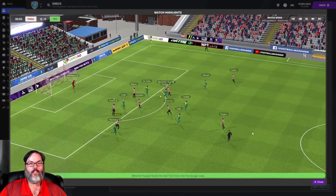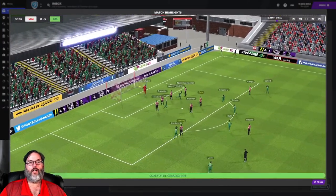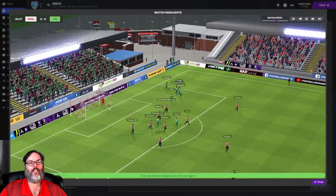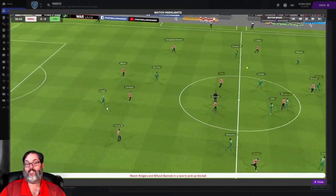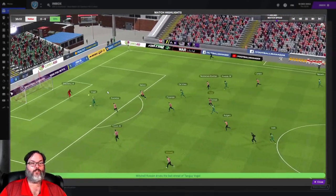Kwasi knocked away, tackled, and then — wow — that goes up! The keeper made the save and then it hit the ground and bounced in. I can honestly say I've never seen that happen in Football Manager. Let me know if you guys have seen that.